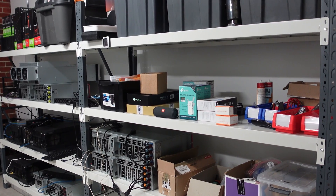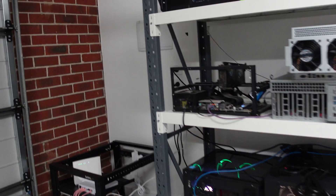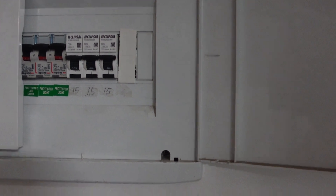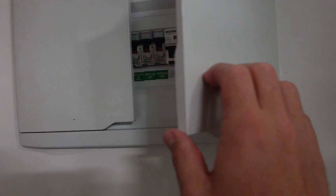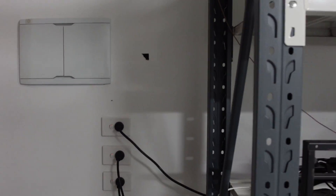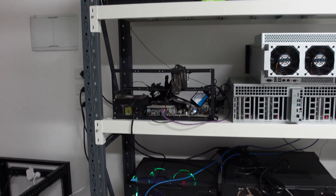Let's start off with the power situation here in the top left. If I open this up, what my electrician friend has done for me — and thanks again for helping — is he's installed three 15-amp breakers. The total power I've got at the house from the wall is 100 amps, and I've dedicated 45 amps specifically to mining.